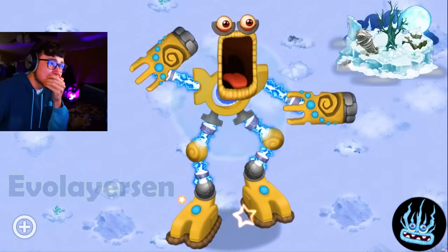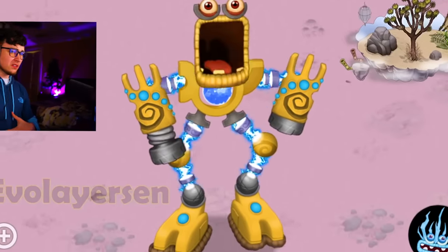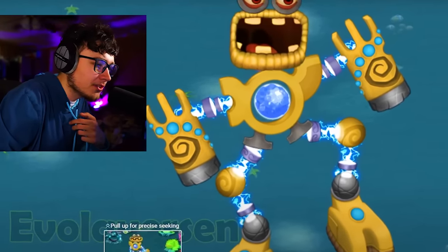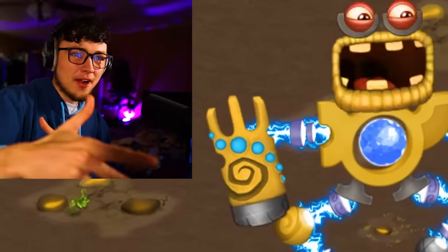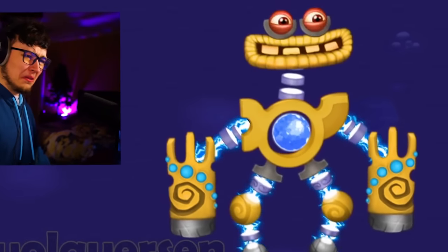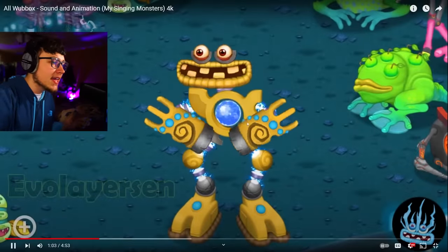Oh my gosh, he's going crazy! The arms, everything — this is crazy! I was not ready for this. Wait, are all these different Wubbix versions in the game? Oh wait, this is what he sounds like on different islands — it's the same guy on different islands. This is the earth island one. And this is the ethereal island — we're learning! Oh my gosh, that boom boom boom was so freaking gas. This guy is crazy, that's what I'm realizing.